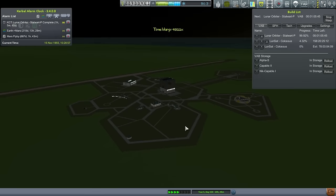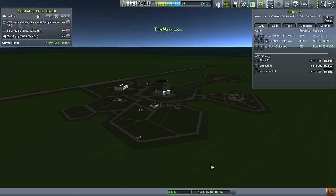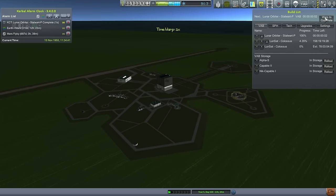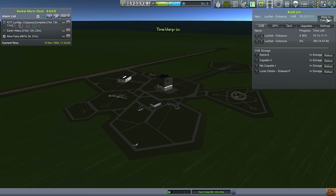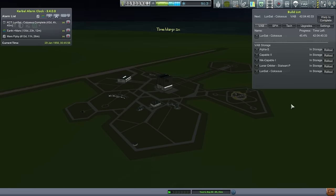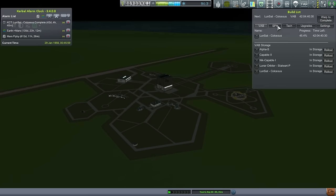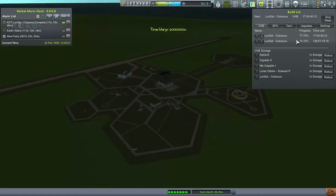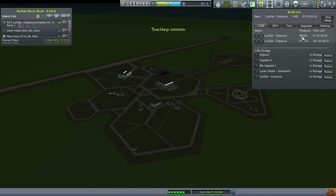We've got that sorted. One rocket is sitting around waiting, and 74 days until the next one completes. We have 58 days until the technology unlocks, so we can queue up another rocket — I'm just going to queue up another Colossus. There's no reason to do anything less; we've got the funds, and they only cost about 17,000 each. We'll have two of them, so in case one messes up we can fix it and potentially launch the second one in short order.